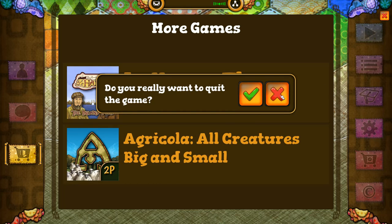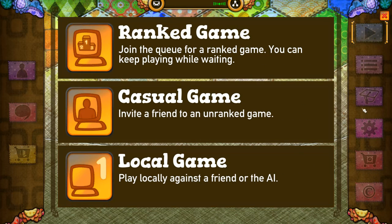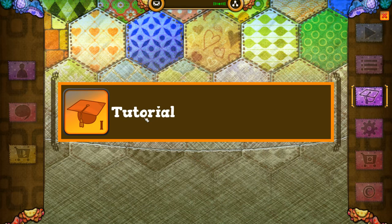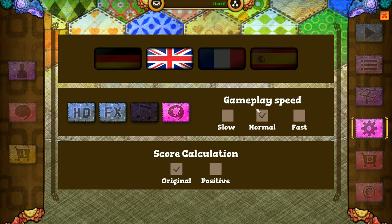Let me close that. Top of the right-hand corner here, you've got ranked game, casual game, local game. Then you've got any sort of running games. Basically, you can play online with others — you make a move, then a couple hours later your opponent will log on and they'll make a move. Sort of like the old chess games where you play online against someone, but it could take days or weeks to finish because you're making moves but not online at the same time. Here's the tutorial. There's your settings — gameplay speed, score calculation, music and sound effect toggles. I have the music off for the sake of the commentary and to prevent copyright issues.